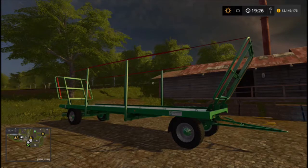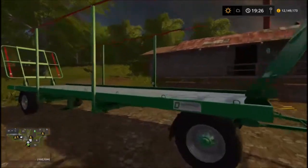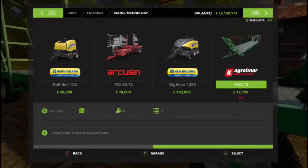And it is this — the new baling trailer, the Cagrelina PWS18. It costs £12,750 to buy, £12 a day running costs, and takes up one downloadable space, which is good.